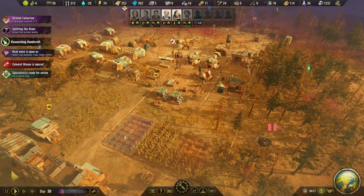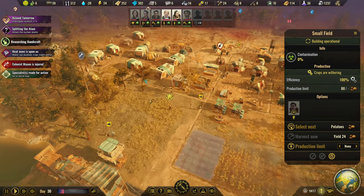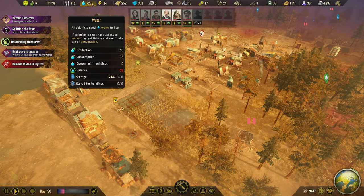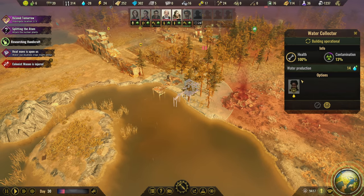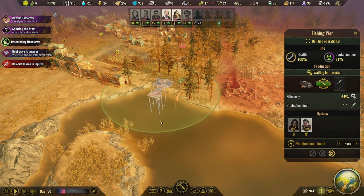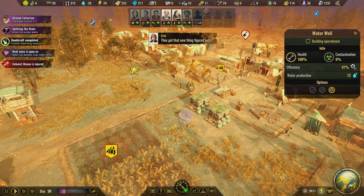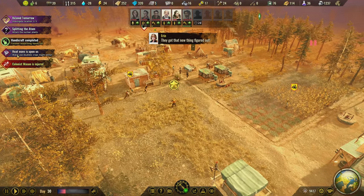Now we have a heat wave - that's gonna kill the crops. I probably should have harvested but I'm slacking. I'll tell them to harvest now and we'll see if we can save any of it. We're down 28 water. We already have somebody in the water collection. So we're down 28 water with the water collection. Crossmite wither - water has doubled.